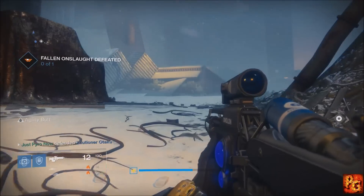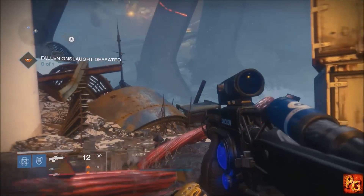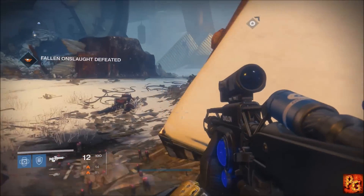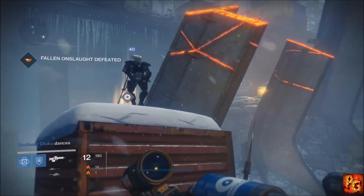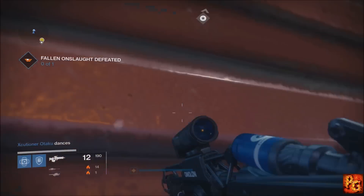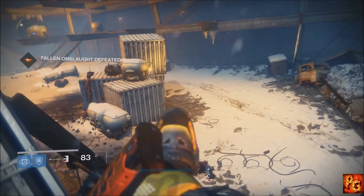You just saw me take down the Splicer Priest with the Gjallarhorn — so glad it's back. Once you take him down, a couple waves of enemies will spawn from dropships. You get a cool iron battle axe that lights on fire and you can just go destroy them. Pro tip: kill all the little dudes with your bumper and kill all the big dudes with your trigger.